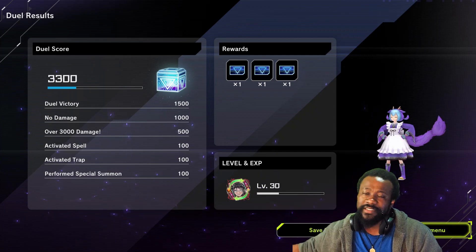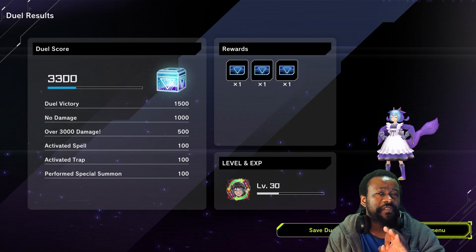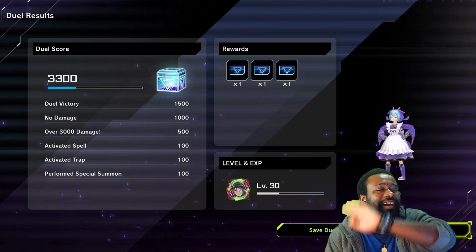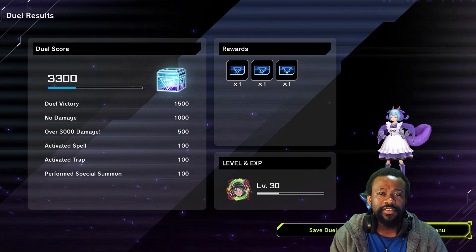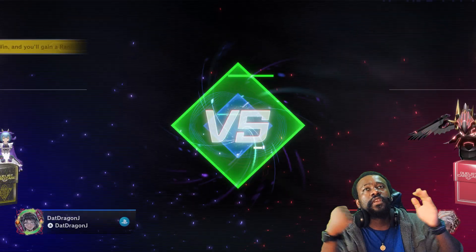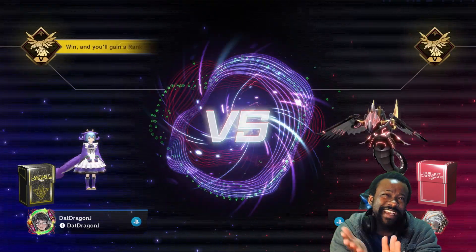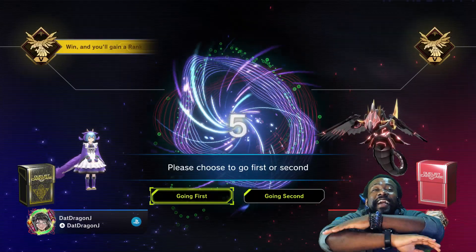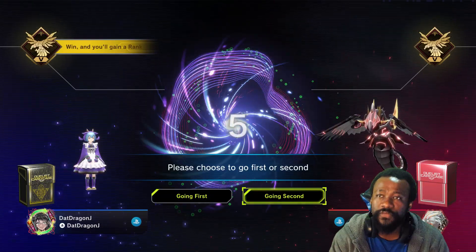Enough of that — on to the next duel. Wax on, wax off. We are here with the next duel, let's get it cracking. Coin toss goes off — I win it and I get to choose. Part of me wants to go first, so your boy is going first.